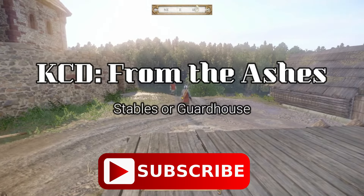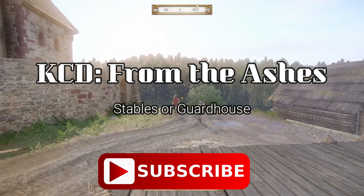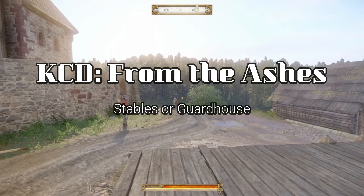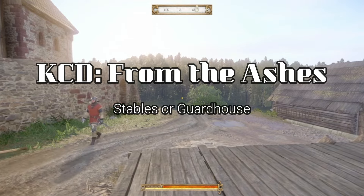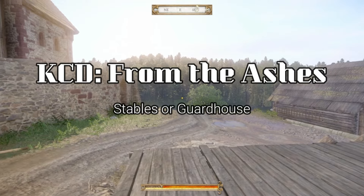Hello YouTube, and welcome back. This is Nico, and you're watching Determinator Gaming. Today we're playing Kingdom Come Deliverance, and I'm coming at you with another From the Ashes guide. This one being the third and final installment in the Which Building Should You Build series. The first two covering the swordsmith, armorsmith, and then the bakery and butchers. This one will be what I consider the most important choice, and it is between the guardhouse and the stables.